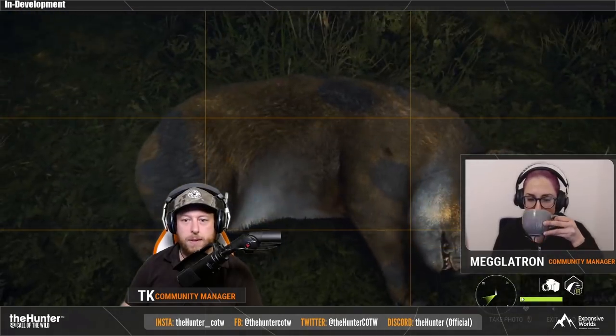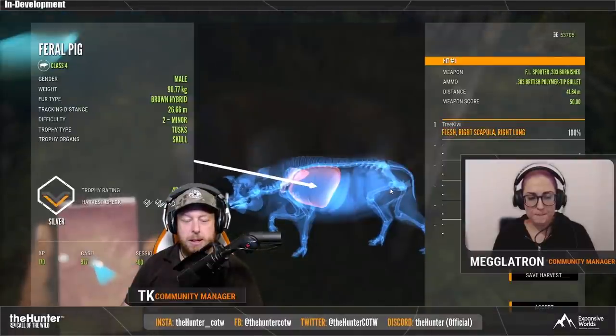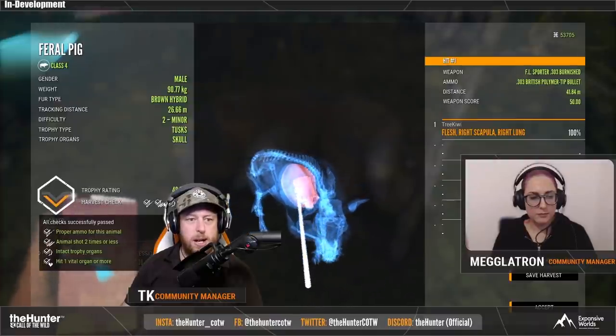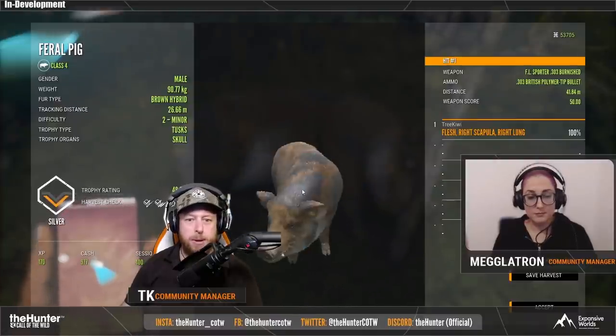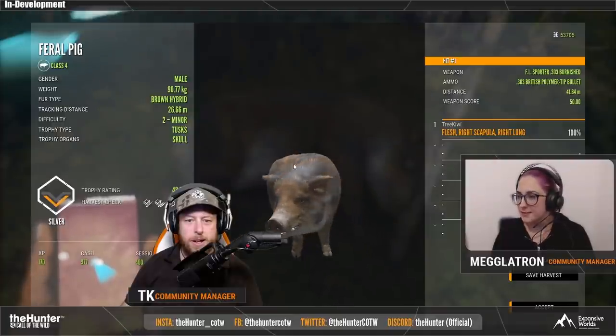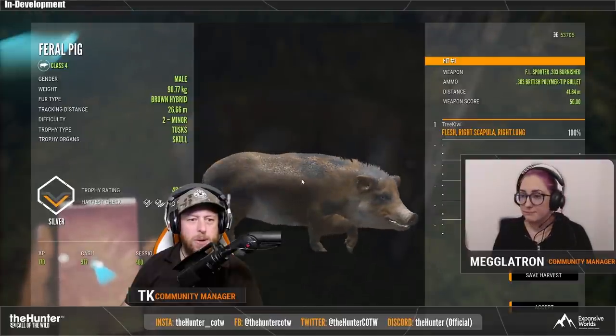In the patch notes, under bug fixes for animals and environment, they fixed the TruRex scoring on white tail deer, roe deer, and moose where the probability of scoring a diamond rating was very low. They also fixed an underlying issue with the animal scoring system that caused mule deer, axis deer, and European rabbit populations to have too many animals with the lowest or highest possible score.